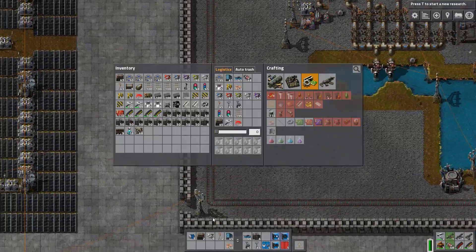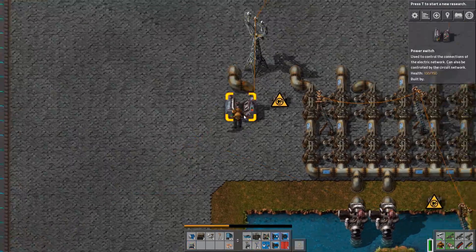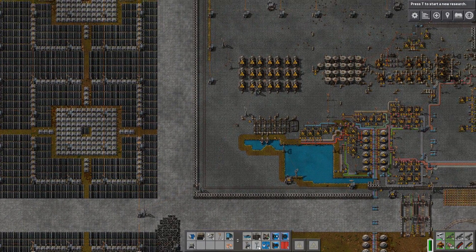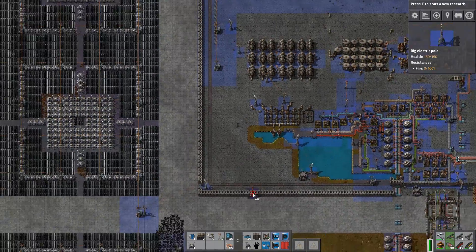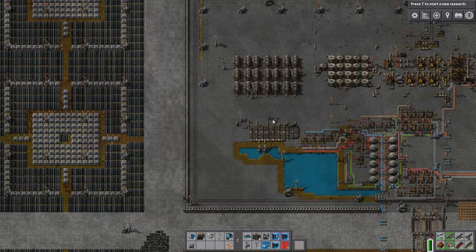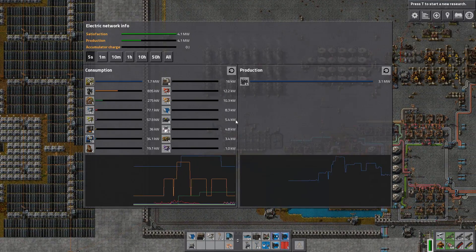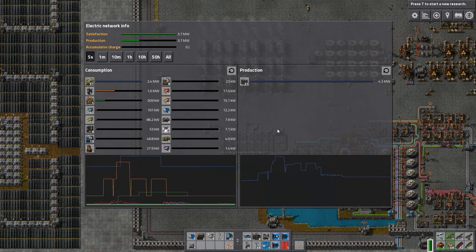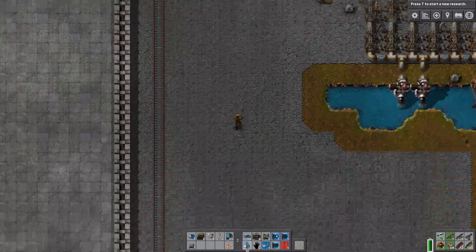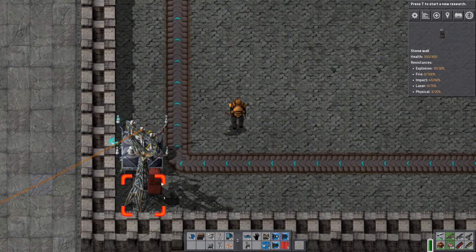Then we connect that to an accumulator. Everything we need is right here — so we're gonna deconstruct that. That means the old base is now out of power. We just place that down and it will make sure the base is on its own power grid. Yes — it's on its own power grid now, on the steam power grid. It's running fine at the moment. We can put it on the main power grid again to reduce pollution.